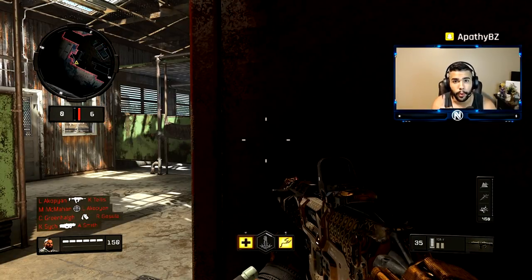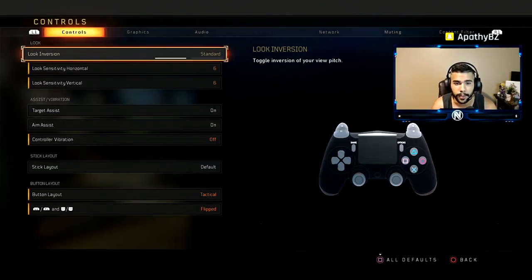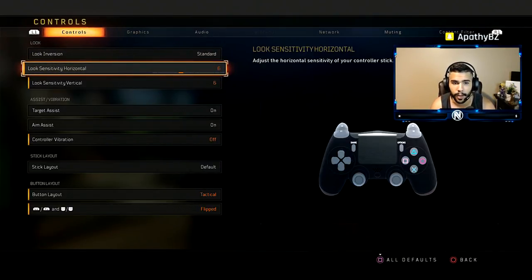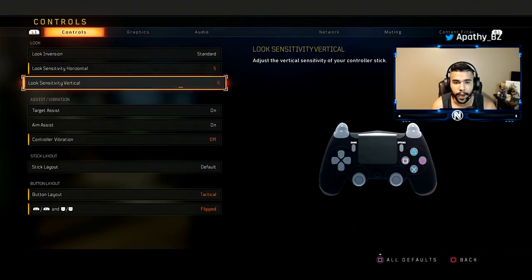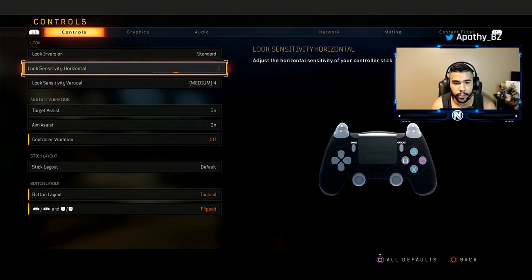The number one most important thing when it comes to aiming is your sensitivity. You have to make sure you're on a good sensitivity because it's very important when it comes to shooting straight. I play on 6-6, which I think is a good median. 5-5, 5-6, or 4-5 are all perfect. You should not be going lower than 4 or higher than 6.